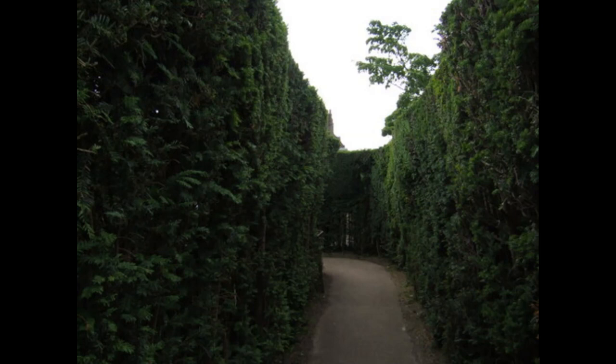Level 84 is an expansive hedge maze with high walls made out of dark green leaves, many routes that lead essentially nowhere, and light fog persisting at all times. Occasionally, routes can lead to small rooms imitating various areas of a suburban home, such as living rooms, kitchens, and bedrooms.